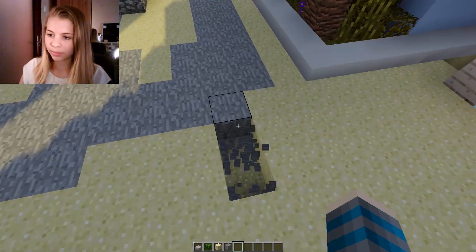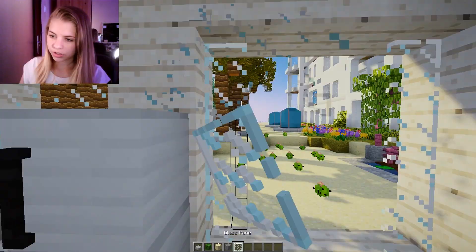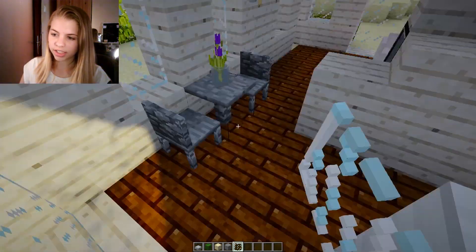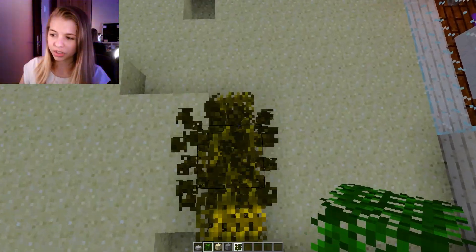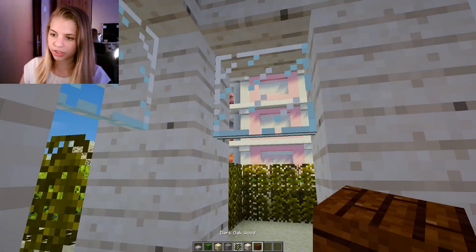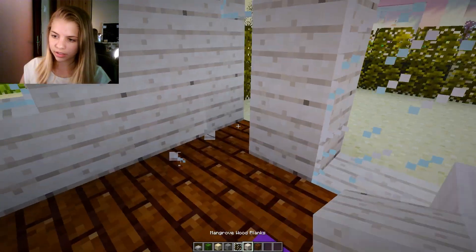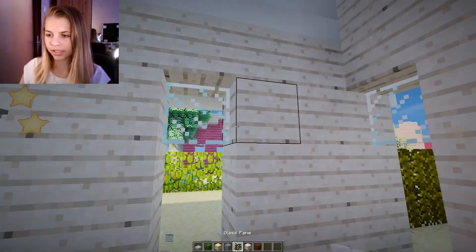We have space over there but not here, so we could change this into a big window and have the pool out front. That actually works pretty well — it's not exactly what I wanted but it works. We can change this into a little door and put the entrance to the house right here.